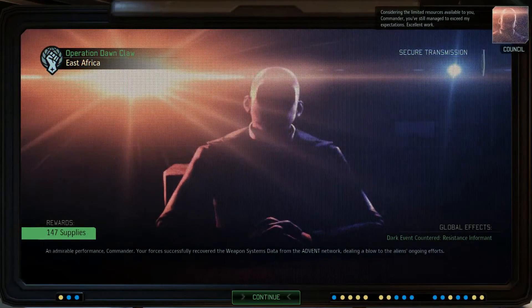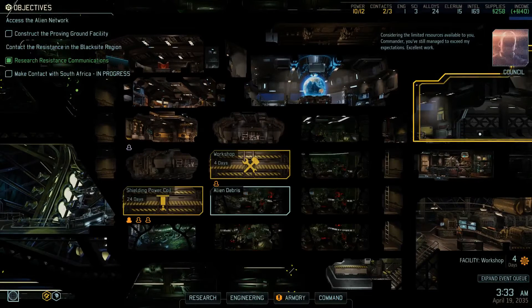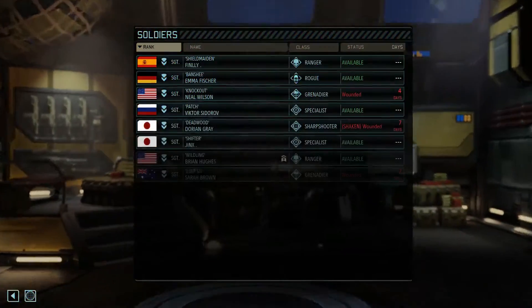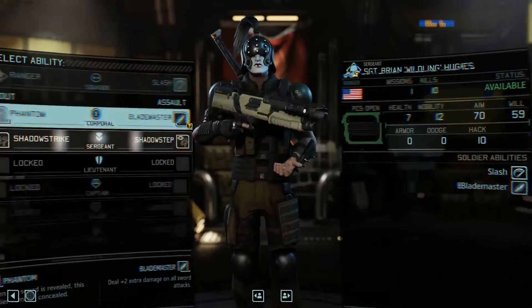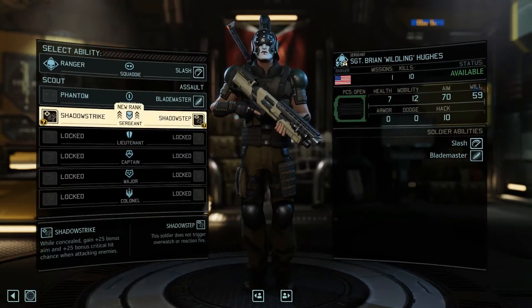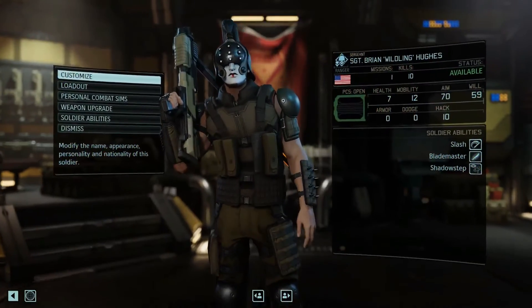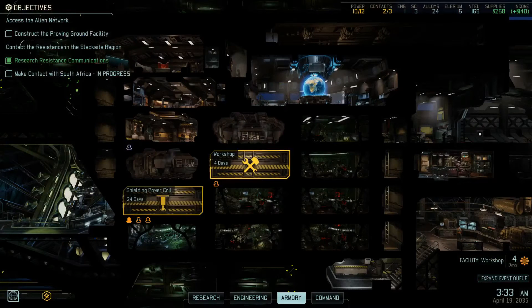We got our supplies — 147 supplies collected, and we've countered a dark event. We now have 258 supplies total. Let's start building some facilities. First, let's handle a promotion: Shadow Strike and Shadow Step — follow this path. Now what should we start building?